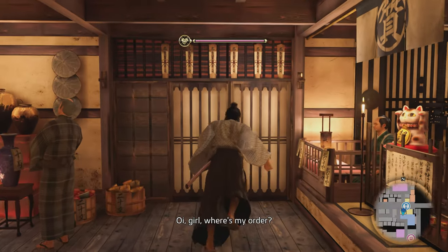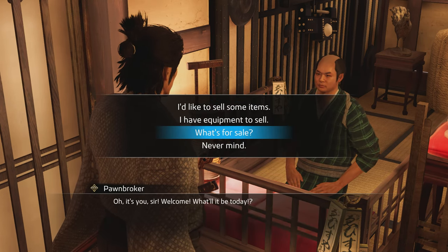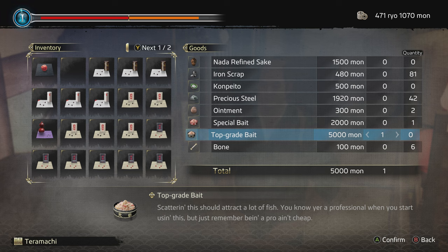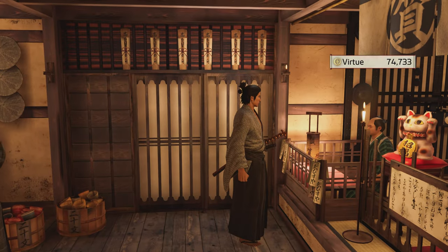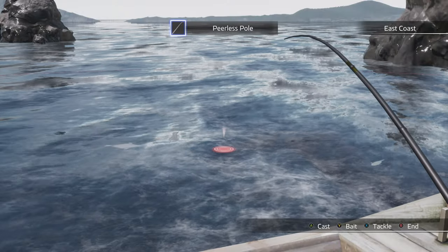Before you head over to the east coast, you are going to need to buy some top grade bait for the tuna to even show up. Don't do what I did and be sitting there for 15 minutes before realizing tuna was uncatchable without the bait. You can buy the top grade bait from Episoo Pawn in Rakunai or from the Wandering Bait Merchant. I recommend just going to Episoo as the merchant isn't always around, and it is a bit pricey, but you should only need one to get the job done.